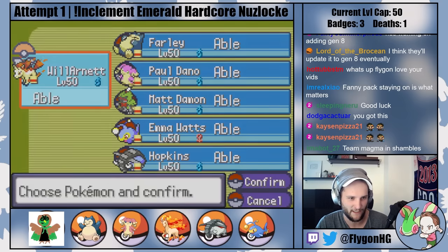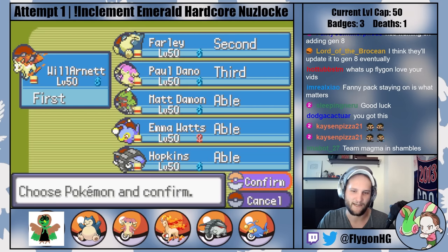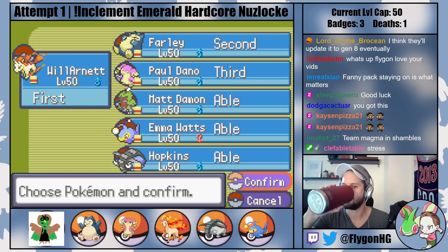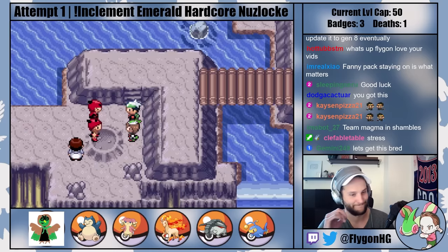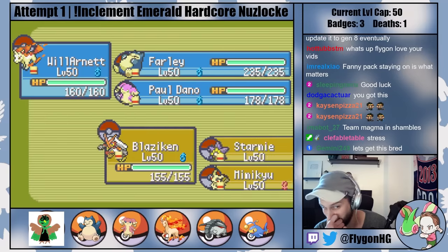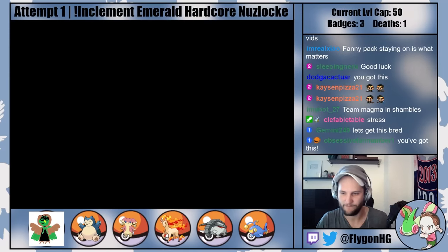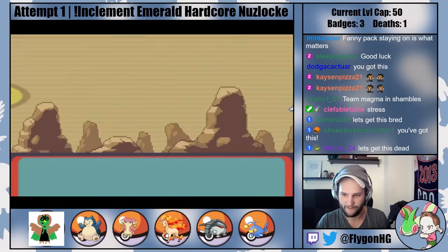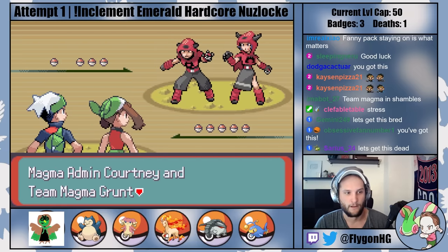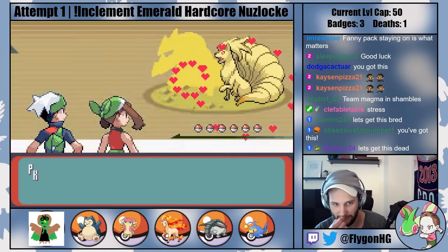This gets us to one of Inclement Emerald's first major run-enders: the multi-battle against Team Magma in Meteor Falls. This fight is scary for two reasons. First, you're paired with your rival who is AI-controlled — she can be super helpful or completely useless. Second, because this is a true multi-battle instead of a double battle, you only get three Pokemon to work with. Prepping for six Pokemon with just three is a pretty tall order, especially with your rival doing lord knows what. Battles like these tend to need a bit of luck, a bit of cheese, or a healthy combination of both.